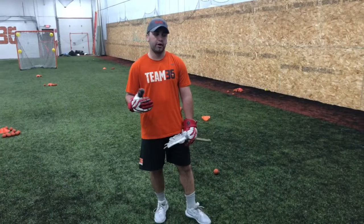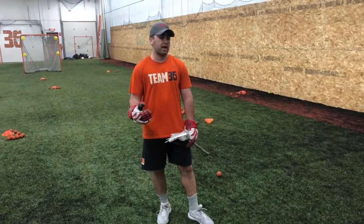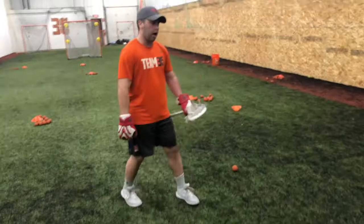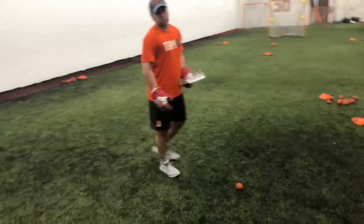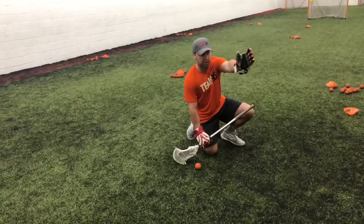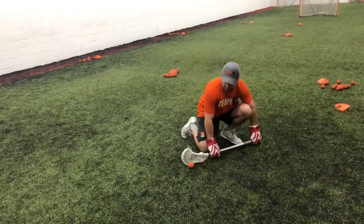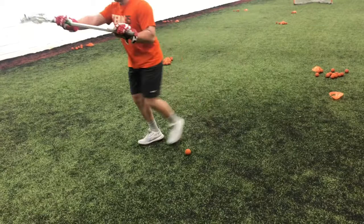Last one — the third basic one you want to be repping for face-off is backdoor. This is a little harder. You might have another name for it, but at A36 we call it backdoor. So offensively going this way, defensively going behind you — backdoor is going head side. Pinching, popping, and going this way.